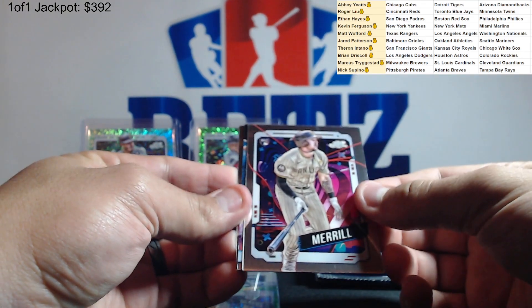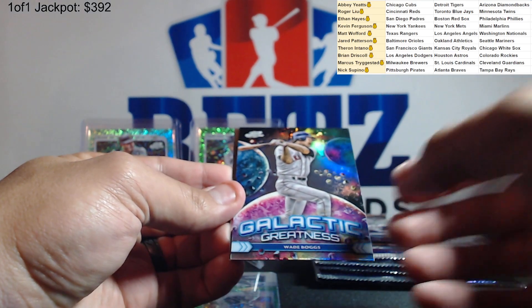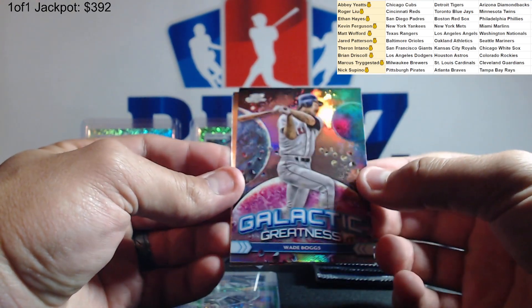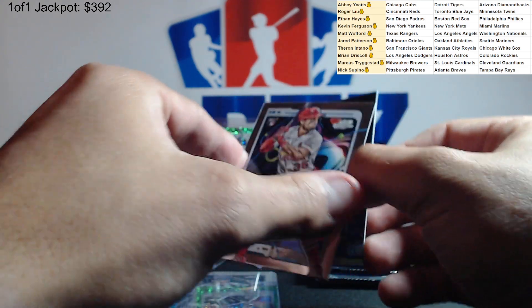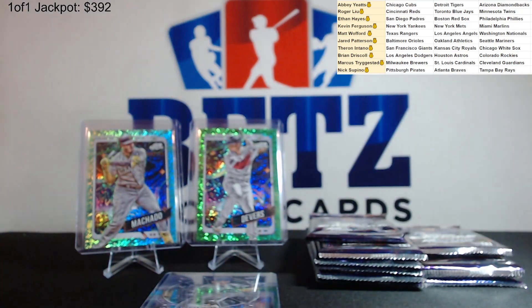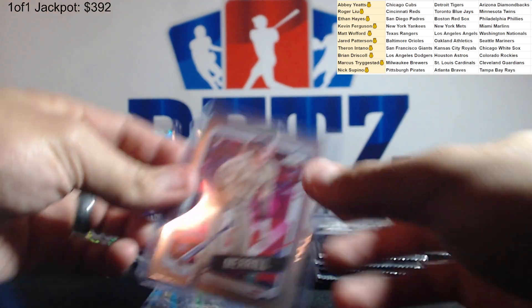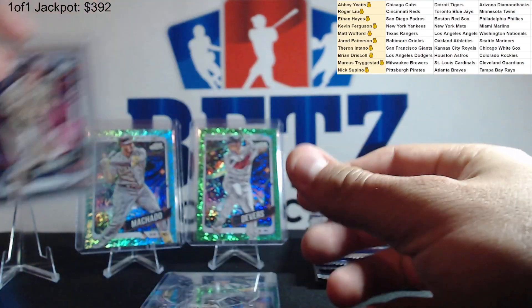Jackson Merrill — here's our first Jackson Merrill. First top rookie, galactic greatness Wade Boggs, the Red Sox. And Firman, Jose Firman, Ricky. Almost got all different inserts so far except for one Star Command that was the same.